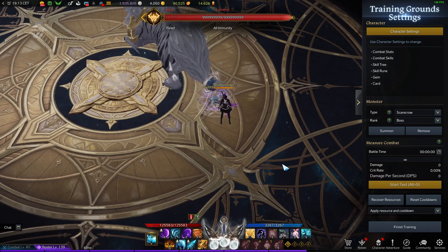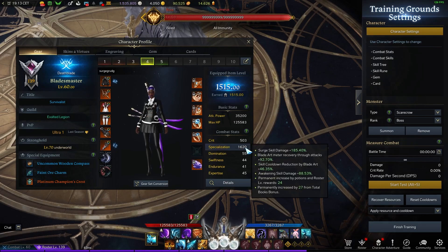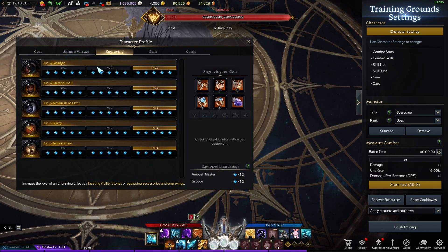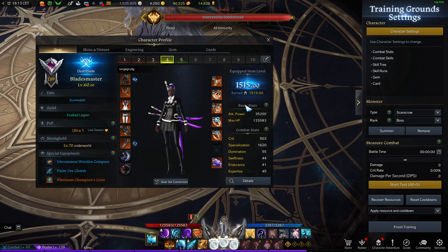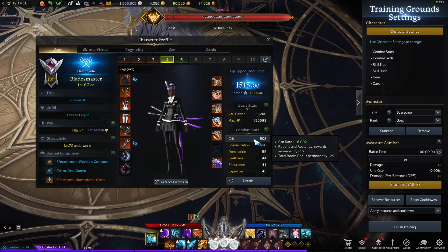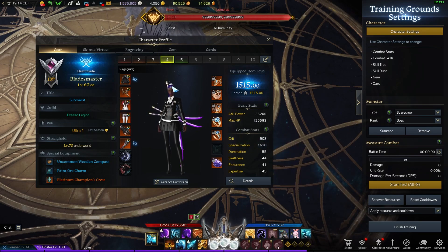As I mentioned, this build should slab just as hard as best in slot. First, let's see what best in slot looks like — a decent amount of spec and crit for an average player. How can we do the same damage while making it ten times cheaper? We give up 400 spec and invest it into crit, so we'd have 900 crit and 1200 spec.